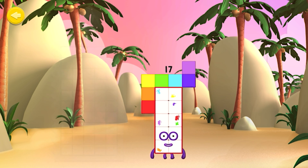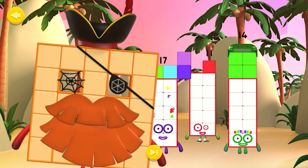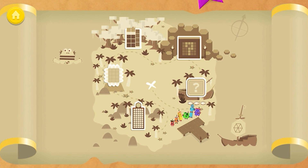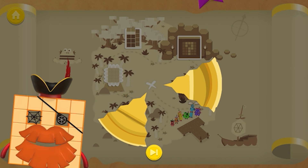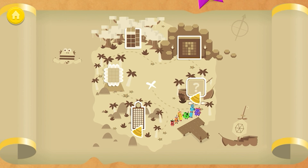Well done, shipmate! I take my hat off to you. You rebuilt Number Block 17. You're a 10s and 1s expert! Hexagon Island — you've won a shard of gold. Excellent Number Blocks training. Keep training your Number Blocks.